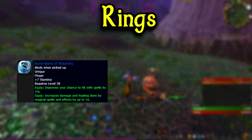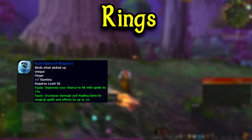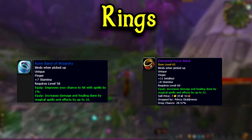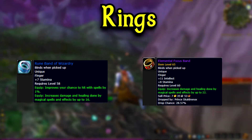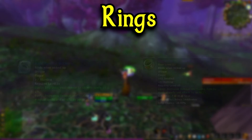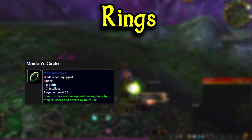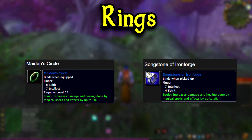Moving on to your rings, the best is going to be Ruin Band of Wizardry coming from Lord Valahalic in Upper Blackrock Spire. This is a dungeon set 2 summonable boss, so it can be tough to get, but totally worth it because of that spell hit. For your second ring, you want to try and go for Elemental Focus Band, coming from Prince Scaldronox in Silithus. This is the same situation as the shoulders — you'll need to work to summon these bosses, so I'll have a guide linked below. Some alternatives if you can't get one or either of them would be Maiden's Circle, a world drop, or Songstone of Ironforge, which is a reward from a questline in BRD. I'll have the quest linked below as well.